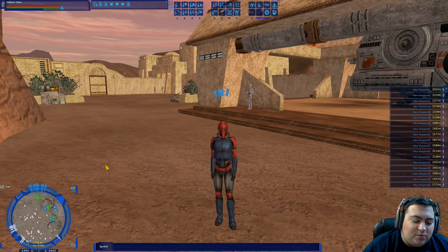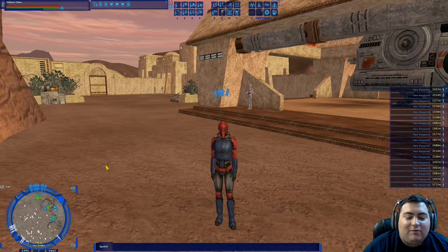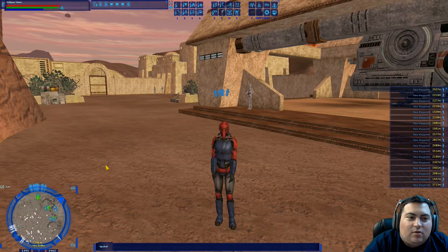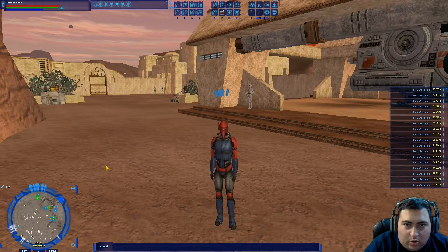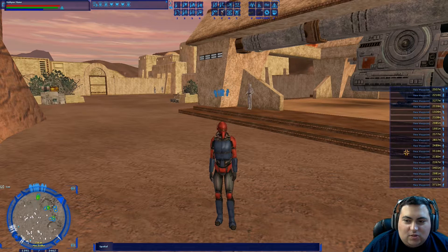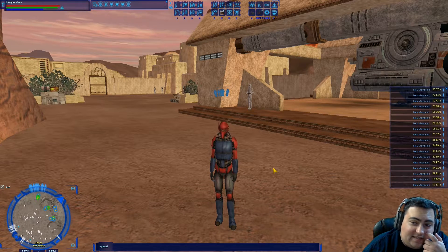Mark of Courage is also a fairly simple one. All you have to do is find an NPC, or in this case a creature, that is called a Wild Bladeback Boar. As you can see on the right, I have a huge list of waypoints already set in.